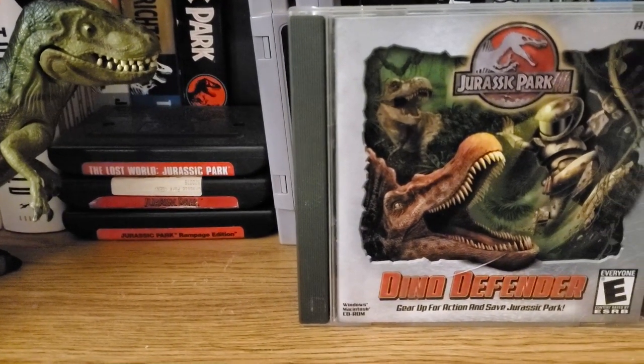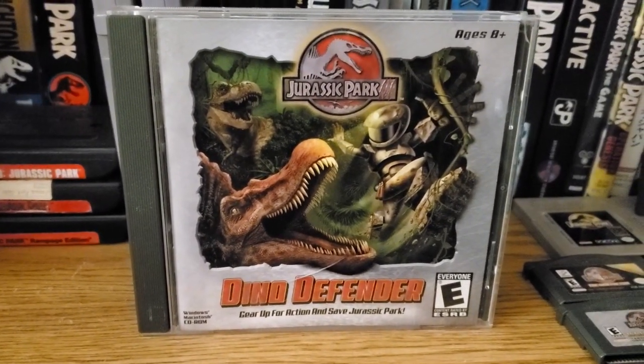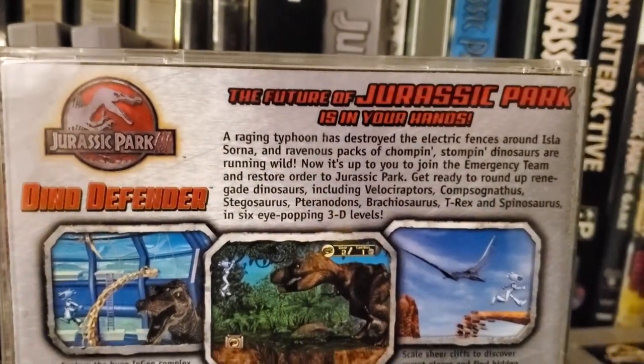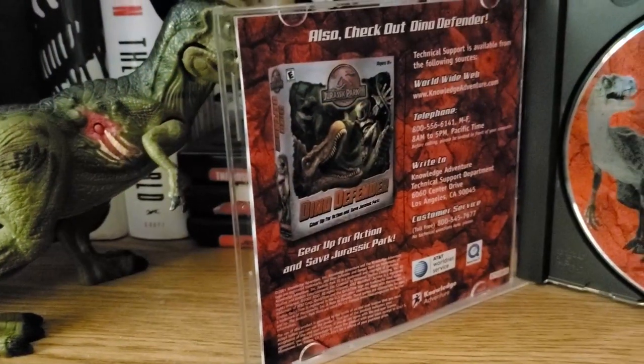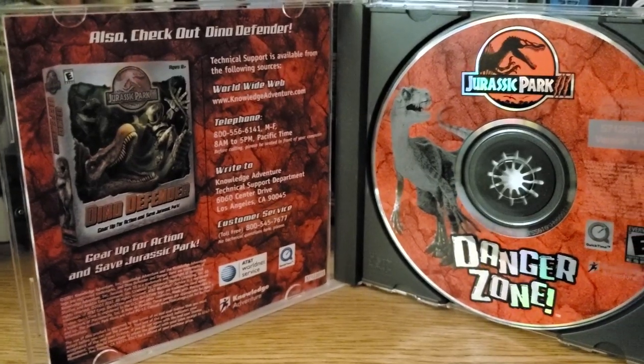First on our list is the infamous game Jurassic Park 3 Dino Defender. And boy, what an interesting one this is. Dino Defender released on June 29th, 2001, so it actually came out before the movie it's based on. Normally this is where I'd tell you the game's plot, but rather than me do that, I think I'll let the game's very over-the-top narrator tell you instead.